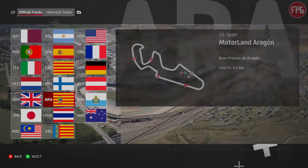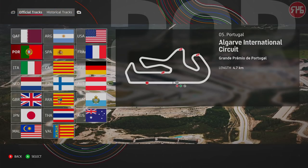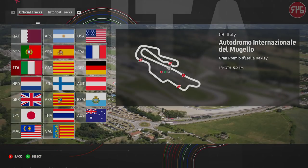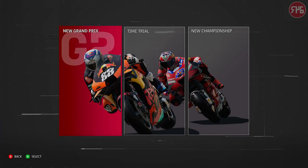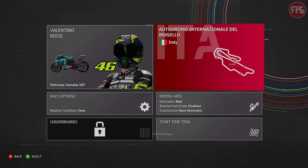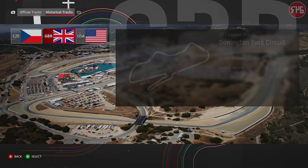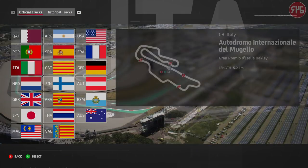Track. So Portimão is in the game, which people will be very happy about. I know that in the preview builds it wasn't shown, but it is there, so don't worry. Let's go with Mugello, just because that's the track I'm most familiar with. What historic tracks are there? So we've got Brno, Donington, and Laguna Seca. Okay, so yeah, Mugello.